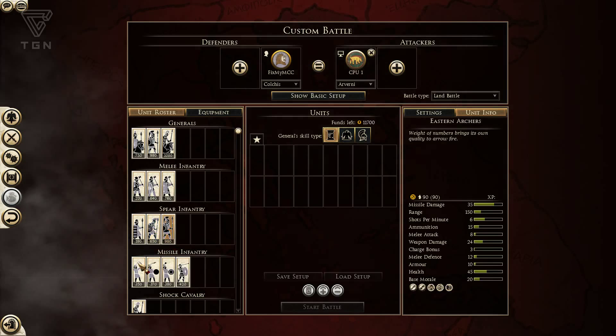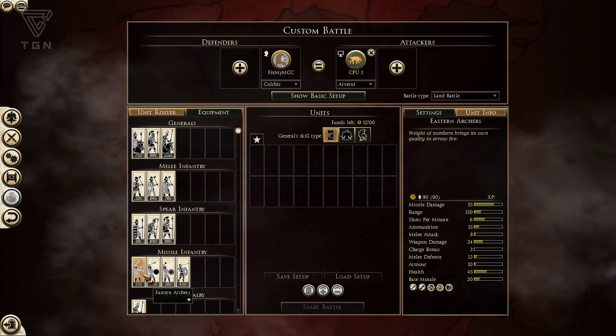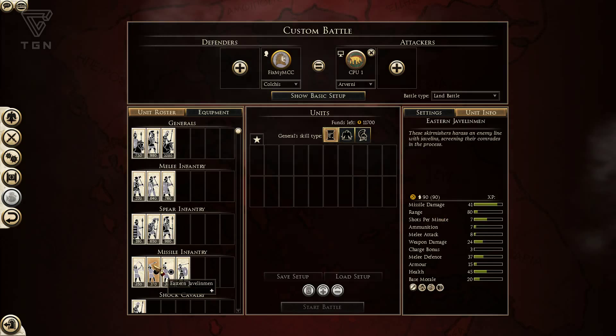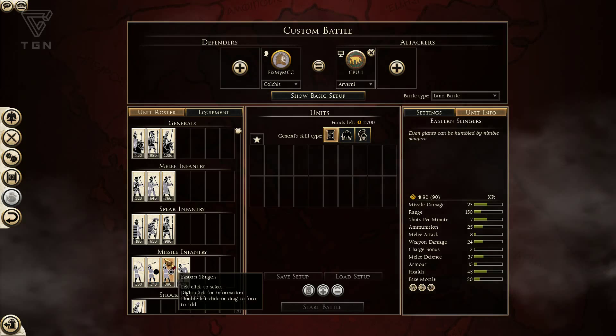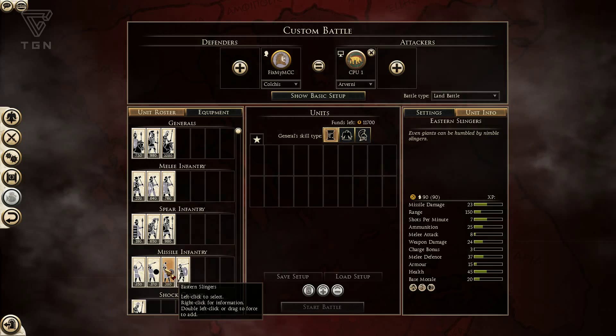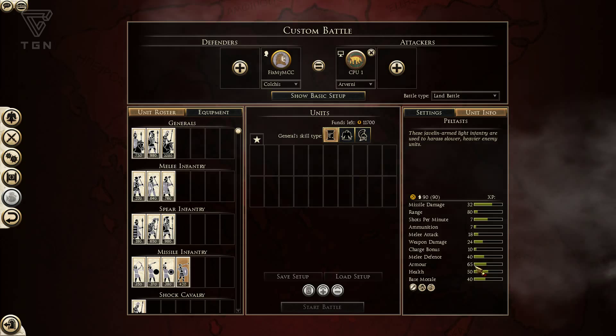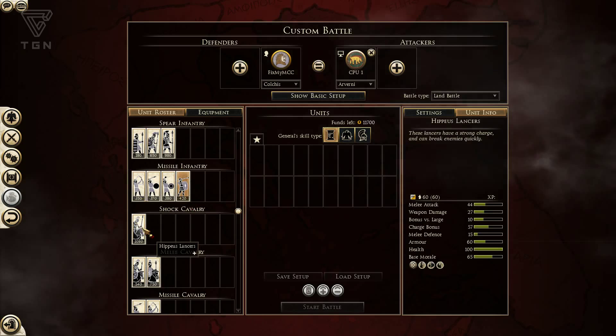As far as missile infantry, I really like the picks that Colchis has here. They have Eastern Archers — good range, not the best missile damage or morale, but fairly cheap. Eastern Javelinmen have excellent javelin damage and a fairly cheap price, but low armor and low morale. Eastern Slingers are probably going to be the most useful skirmish unit — lots of ammo, and if held to the late game they can pick apart depleted units. They're very dangerous to horse archers and have a small shield to help when skirmishing. And if you need a skirmisher with a little more shield and armor, Peltis will provide that option as well. Nice picks for missile infantry overall.